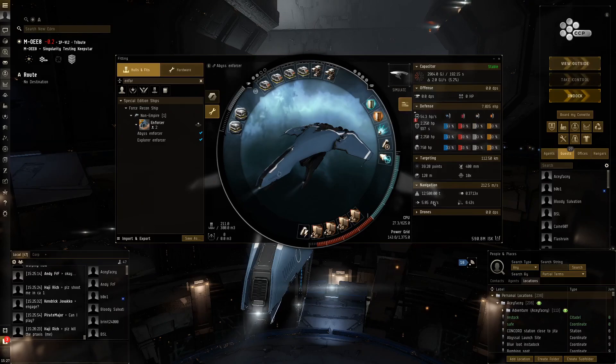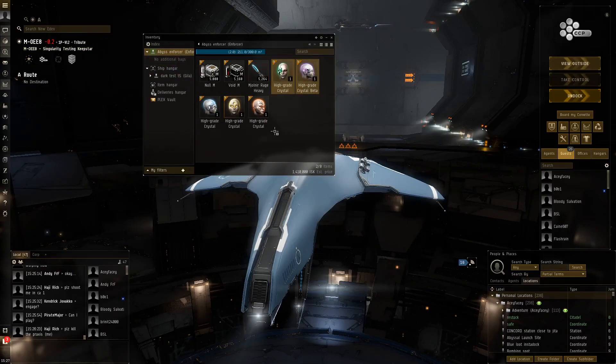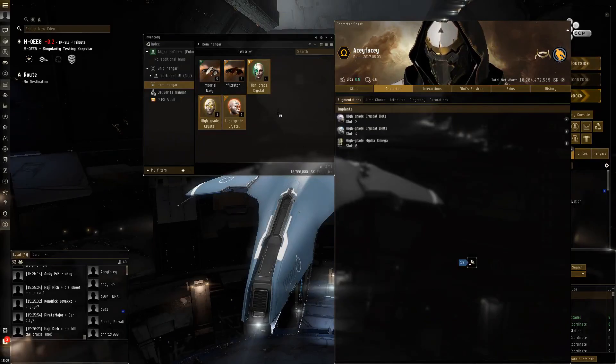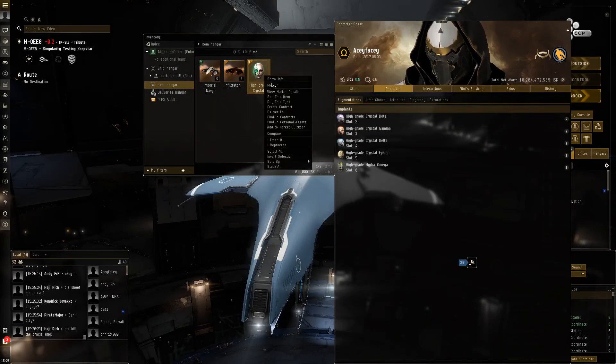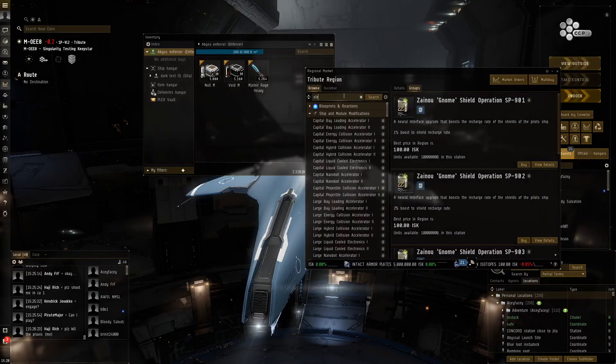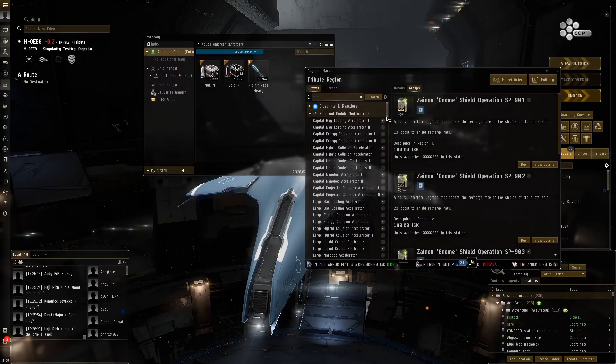The shield boost will be increased by security status. I'll use these high grade crystal implants to give me a bit of extra shield boost when I'm in the Abyss. Let's plug these guys in. I'm going to start out with some electricals because electricals will give me a capacitor boost and that'll make me very cap stable.